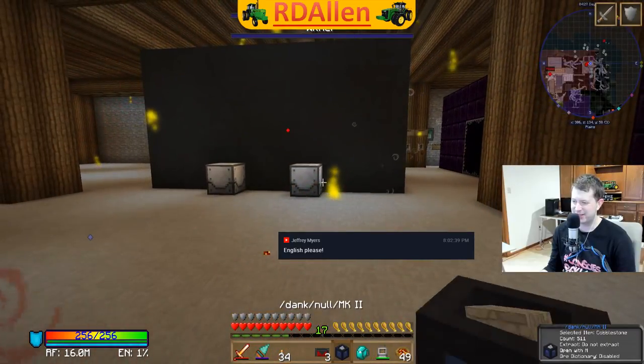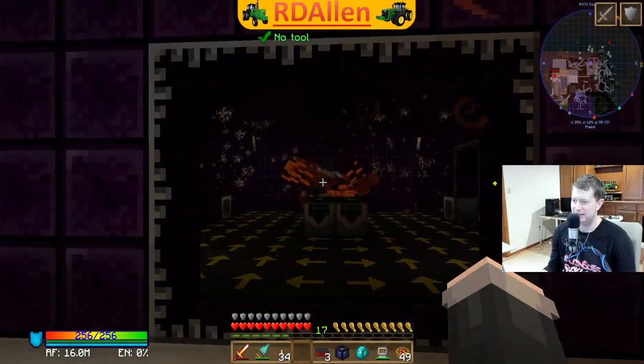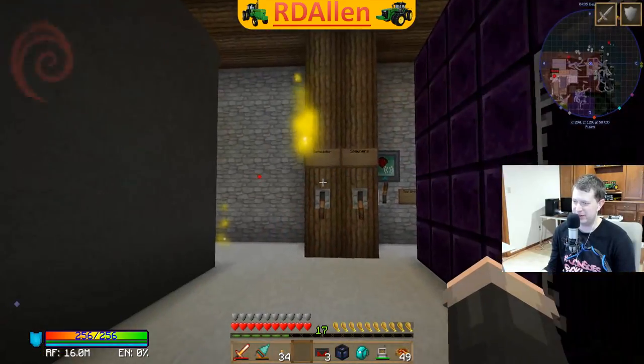I think we made pretty good progress tonight getting the wither spawner set up. I'm not entirely sure how I'm going to automate this yet - I'll have to think about that. There are basically two options: we've got the spawner and the beheader, and we can just turn both on.